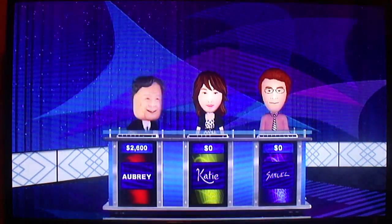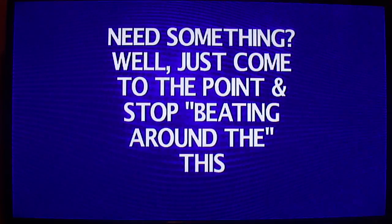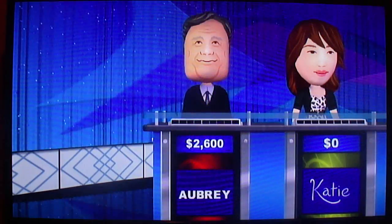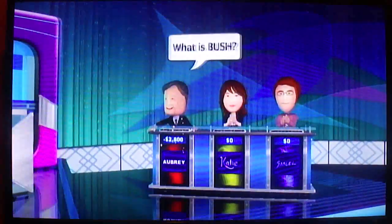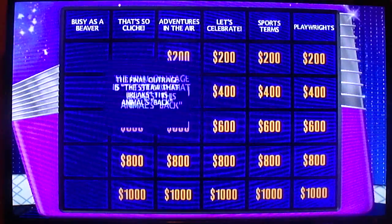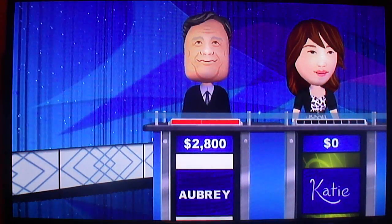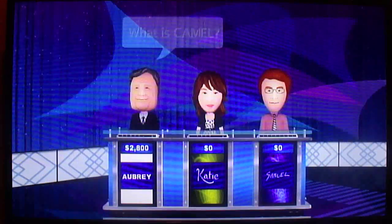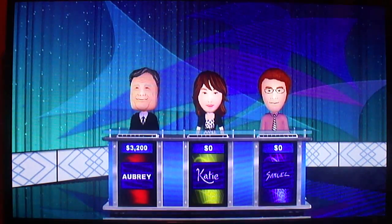That's So Cliché for $200. Layer 1. And stop beating around the this. What is bush? Yes, Layer 1. That's So Cliché for $400. The final outrage is the straw that breaks this animal's back. What's a camel? Let's hear it, Player 1. I'll go with That's So Cliché for $600.